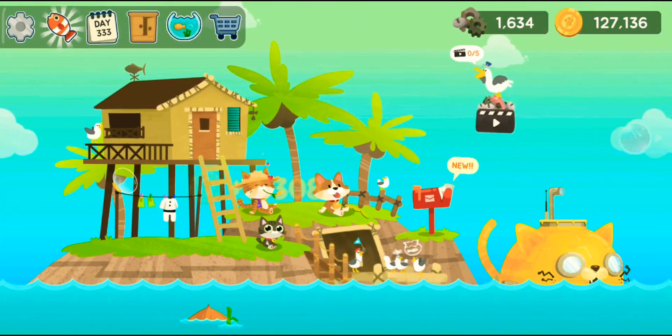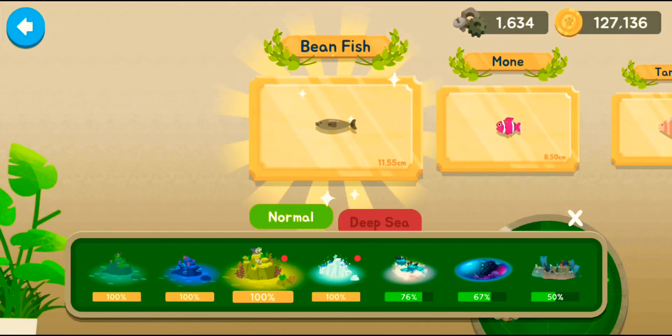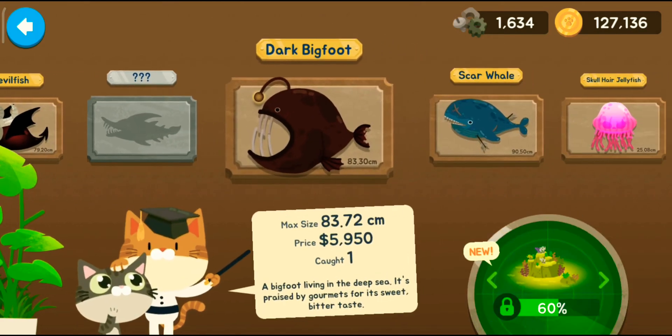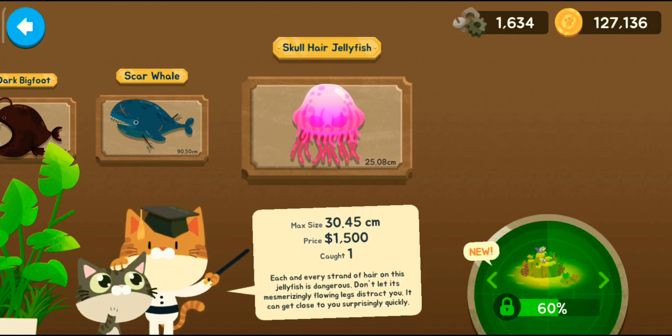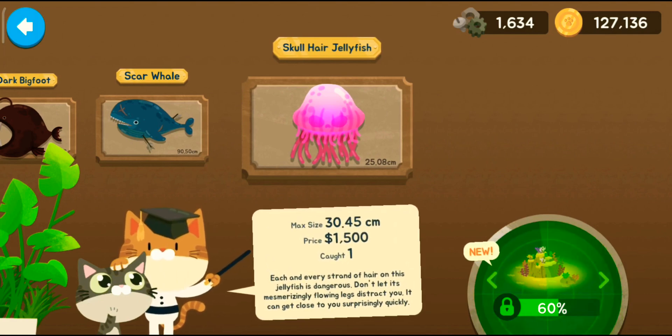The mission is complete and we shall go to the fishpedia. This was the seaweed region, the deep side — we caught ourselves the devil fish, and we have caught ourselves the skull hair jellyfish. Each and every strand of hair on its jellyfish is dangerous, don't let its mesmerizing flowing legs distract you — it can get close to you surprisingly quickly. Yes, that was very true — this jellyfish was really fast while catching it, it was just in three frames or something, it was really quick.